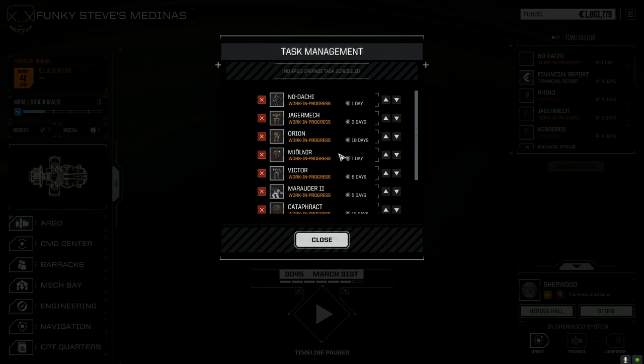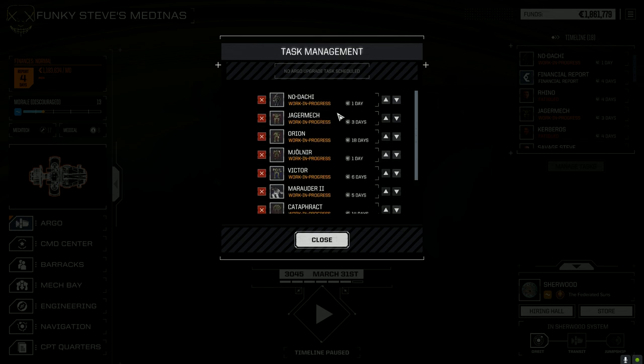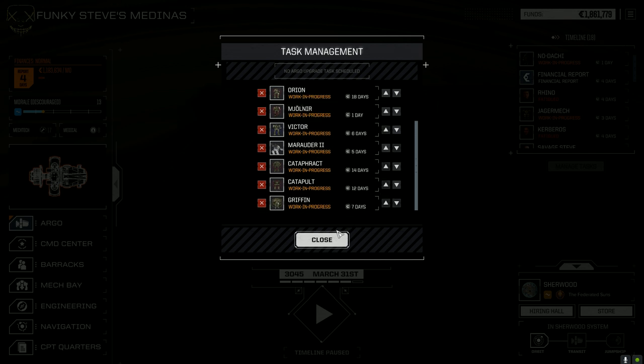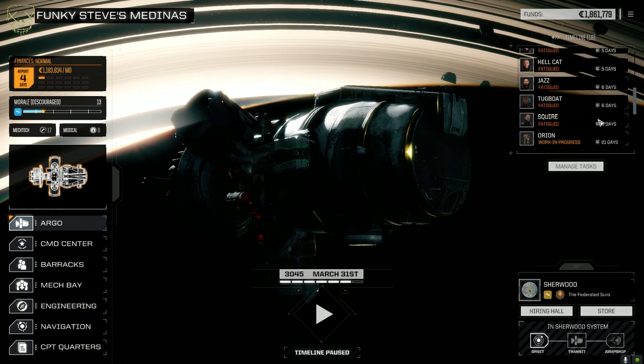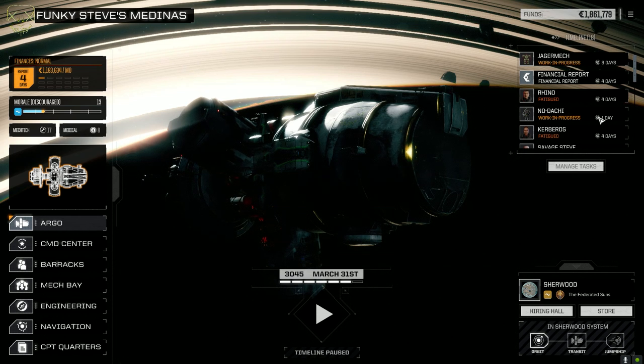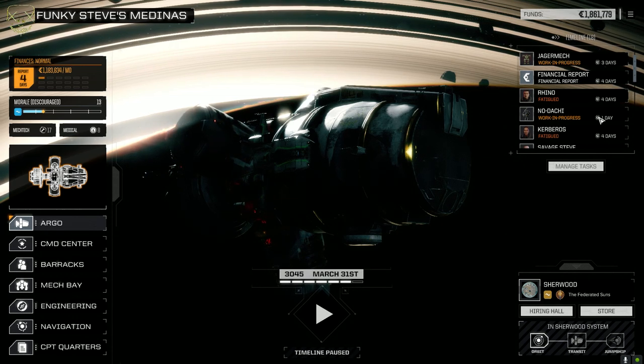So we're wrapping up the episode — hope you liked it. If you've got suggestions for what you want to see in the future, just let me know. We're going to take these guys into combat again earlier rather than later to make more C-bills — we've got a 1.2 million financial report coming. The Orion and Mjolnir will be done soon, but it's going to be about a month before all these guys are back. We'll have to take another mission with our secondary lance once they're back in six days. If you'd like to drop a like, subscribe if you haven't, and drop any comments below — until next time, see you later!